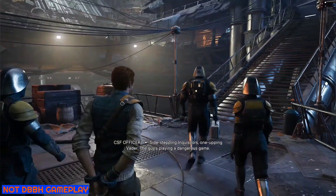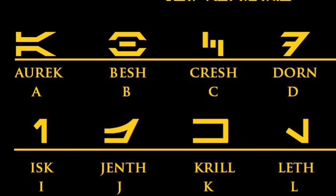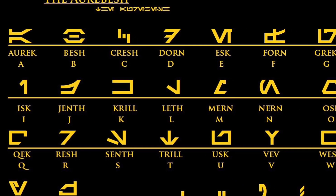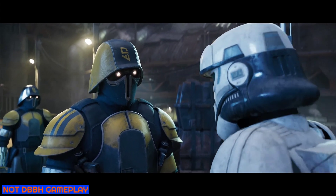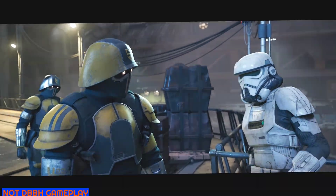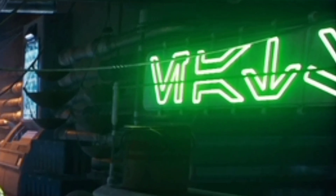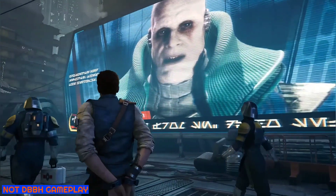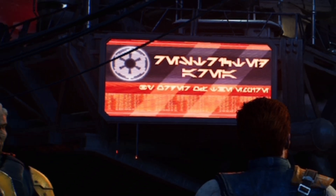Number one is the Imperial billboard. At this cross-section between two walkways there's a big red sign with Aurebesh — the language commonly seen in Star Wars. Using Google, I was able to translate the text, and the sign simply says 'Restricted Area by Order of the Empire,' with 'Restricted Area' in big bold text and 'By Order of the Empire' in smaller text below. This isn't the only sign with Aurebesh on it, but as it features the Imperial logo, it's arguably the most striking.